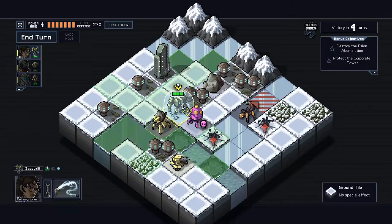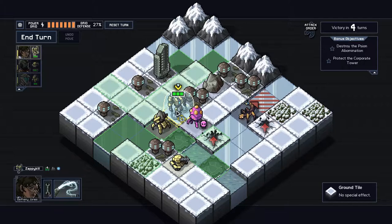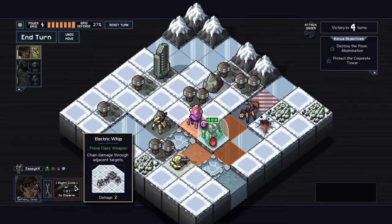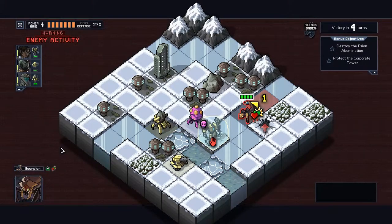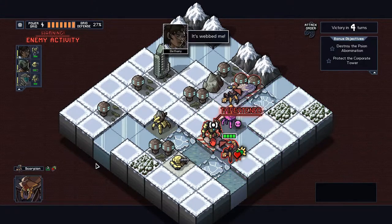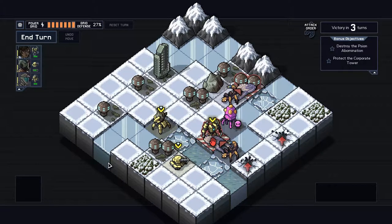Push — that actually blocks off enemies from getting up there and also blocks our movement, but it'll help protect the Corporate Tower from Scorpions. Let's have Bethany use the shield to stop the spawn and hurt the Abomination. Not the best move but everything's safe, so it's good enough. Damage done, blocks placed, lost our shield, and the Scion just moves about. The Scorpion is attacking the same spot and it's pinning us in place, which I don't like.